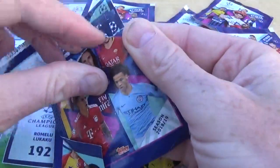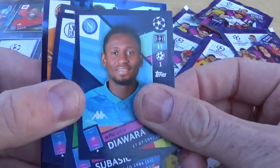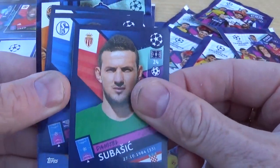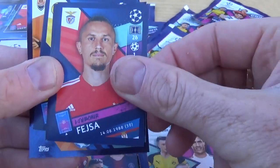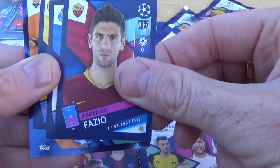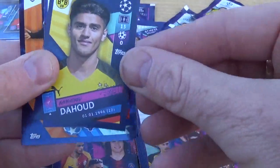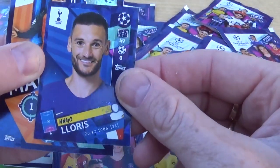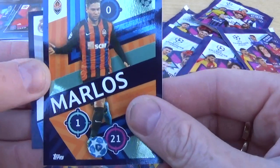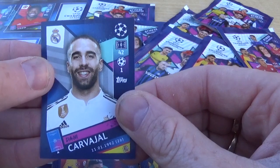Here we go for our next pack! We have Diawara for Napoli, Subasic for Monaco, Seine for Schalke, Fejstar for Benfica, Fazio for Roma, Maliga for Porto, Dahoud for Borussia Dortmund, Lourdes for Tottenham Hotspur, Marlos and Carvalho for Real Madrid.